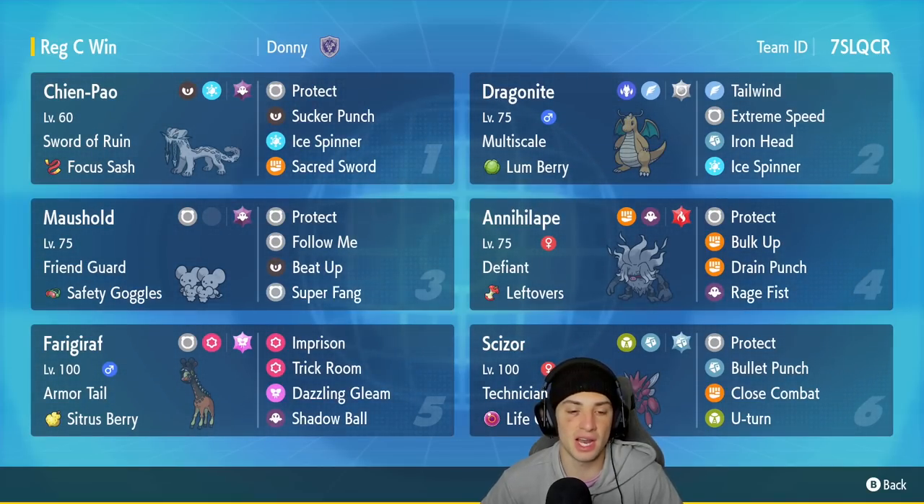We got Frostiadon in our fifth slot. Frostiadon is really good at countering Trick Room and setting it up at the same time — I really like this Pokemon on the rank ladder. It has Armored Tail, which is an amazing ability. The Sitrus Berry is its item. It has Imprison and Trick Room, and then Dazzling Gleam and Shadow Ball. The final Pokemon on today's team is Scizor with Technician and Life Orb. It's got Steel Tera type, Protect, Bullet Punch, Close Combat, and U-Turn.